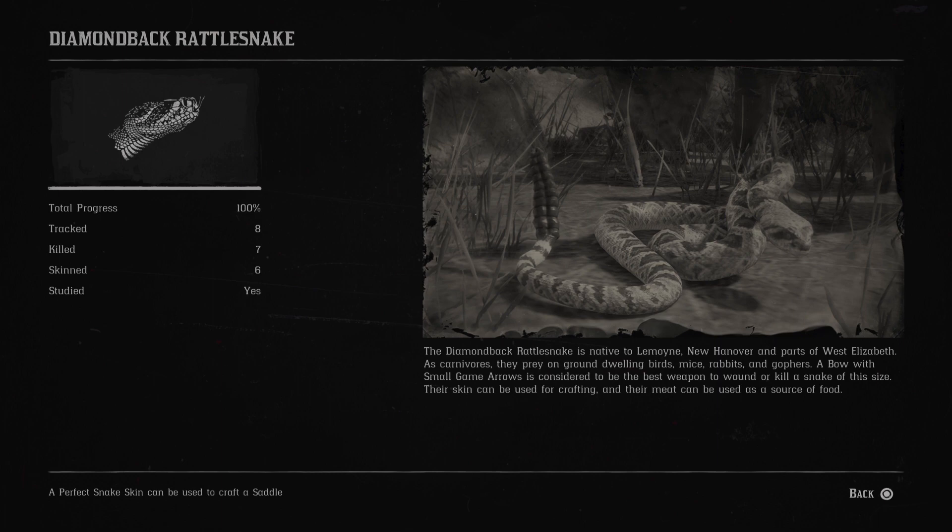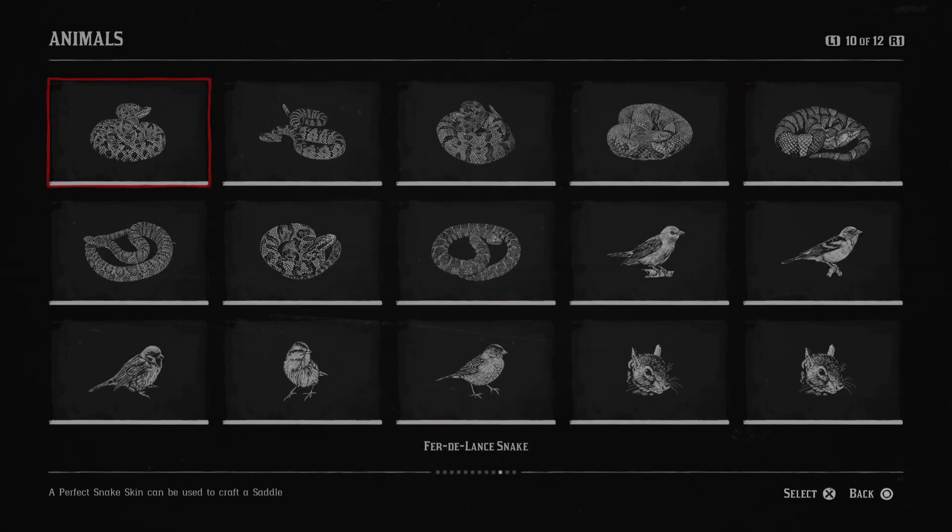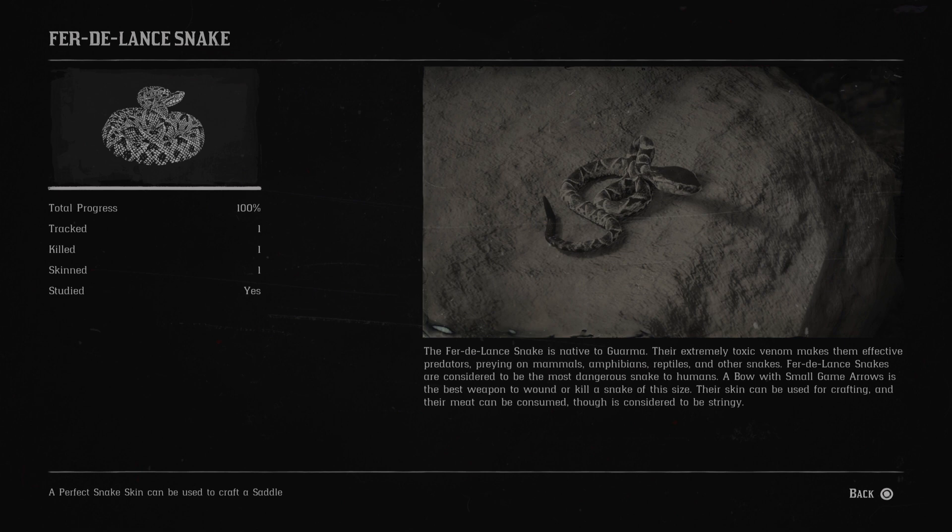From now on I might skip the hunting method as well because it's mostly the same. Next is the fer-de-lance snake. The fer-de-lance snake is native to Guarma. Their extremely toxic venom makes them effective predators, preying on mammals, amphibians, reptiles and other snakes. Fer-de-lance snakes are considered to be the most dangerous snake to humans.